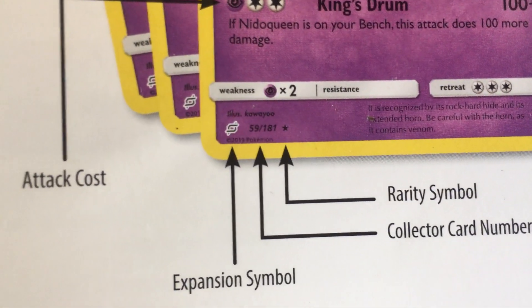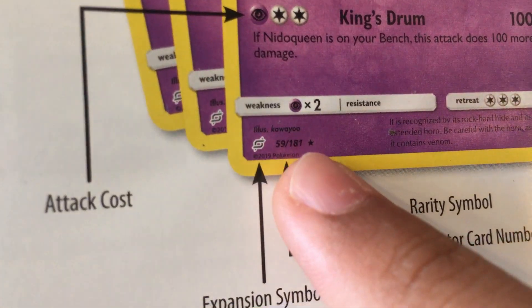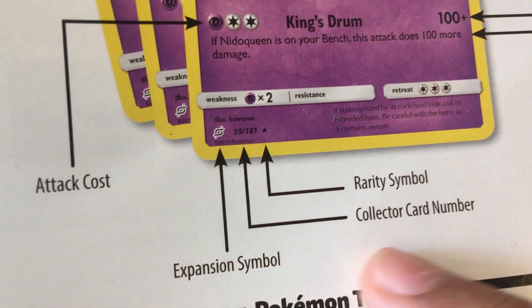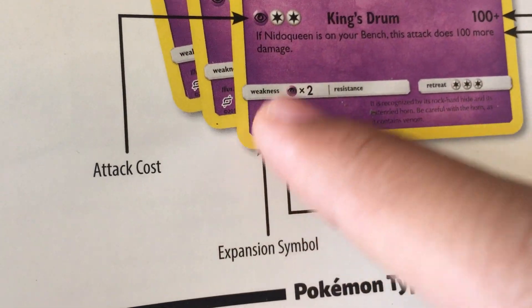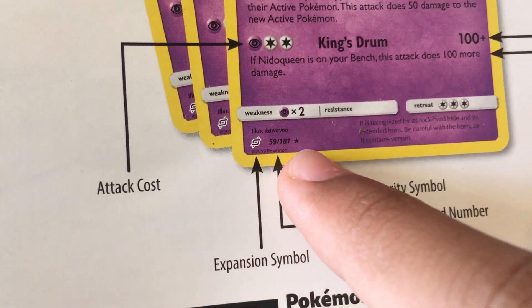As you can see, the rarity symbol is over here — it's talking about this, the star. Right next to the rarity symbol is the number in the set, and all the way on the bottom left is the expansion symbol. Make sure it's on the bottom left, all the way to the right.